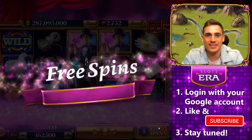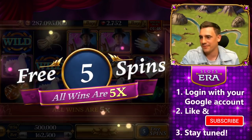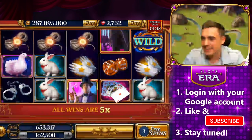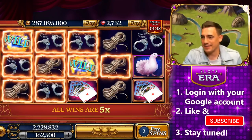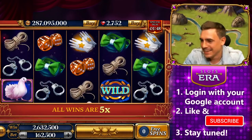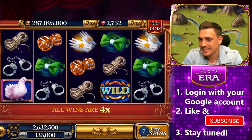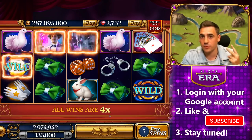I won't finish this playing session until we play all of the sets of free spins. Five free spins — all wins are five times multiplied. You only need one good win and that's already a lot of coins. That's the win I've been talking about — multiplied by five. That was two and a half million coins, and our bet was 135,000. Now the second set of free spins — all wins are multiplied by four, but we have two more free spins.